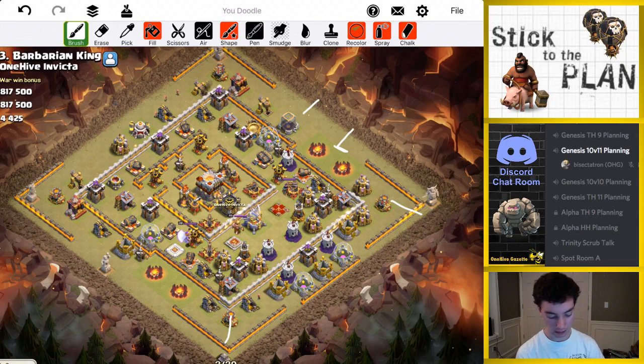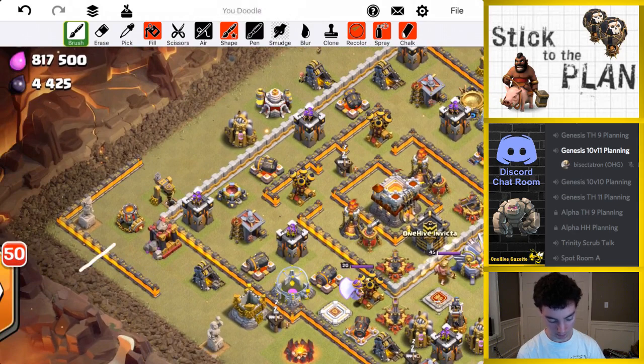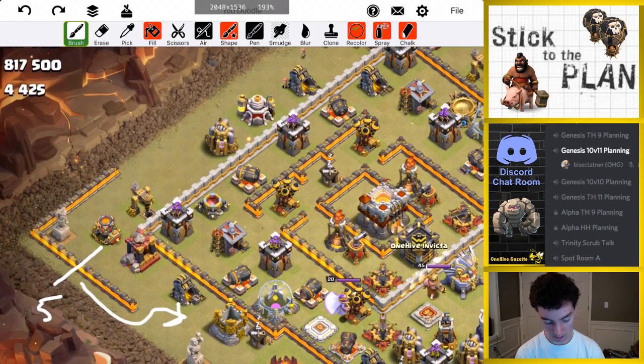Then I'm going to drop my queen back here with five healers on her and just let her walk this direction. She should step up for this kind of area of buildings right as she turns the corner around that wall, and once that archer tower is being tanked...